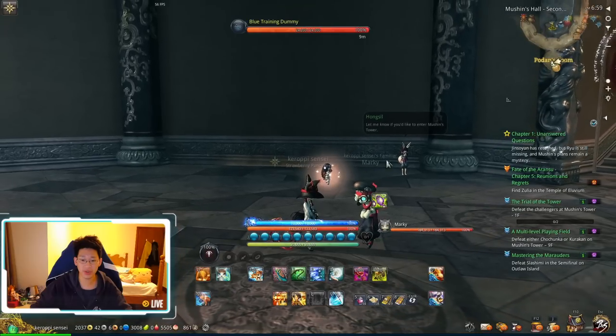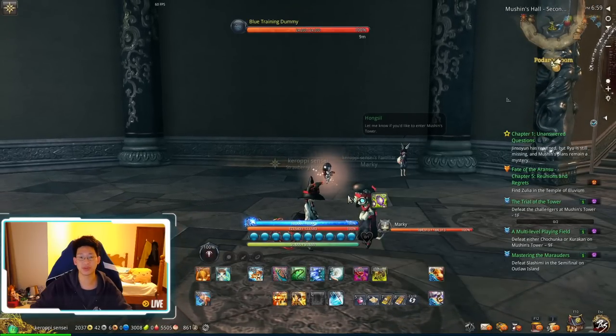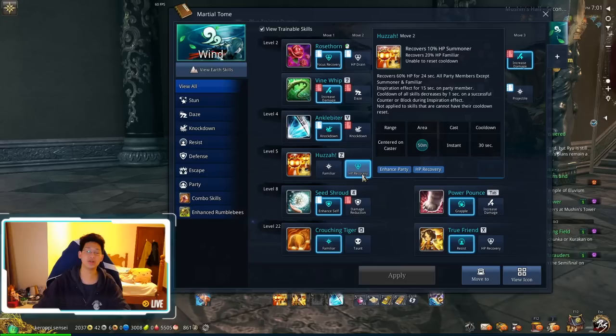That covers all the summoner spells other than your heal, the Huzzah. You can see I'm hovering over my Z skill, which is the Huzzah. It heals 10% of my HP, 20% of Marquis's HP, and 60% of my team's HP. Keep in mind that 60% is over 24 seconds — they'll slowly heal over time up to 60% of their HP.